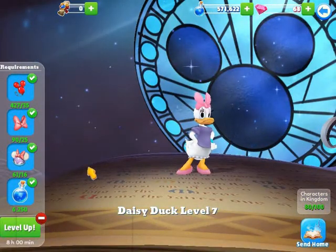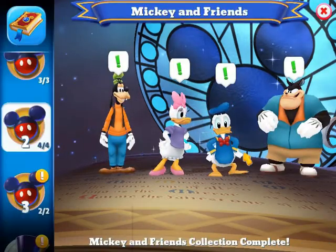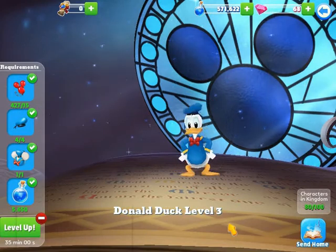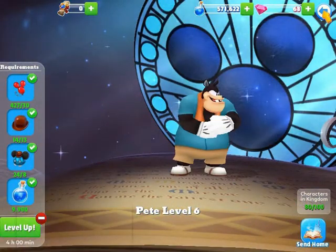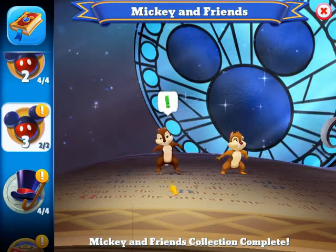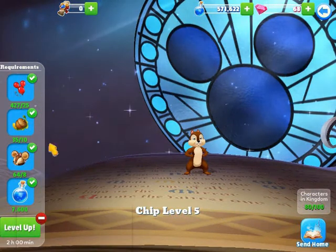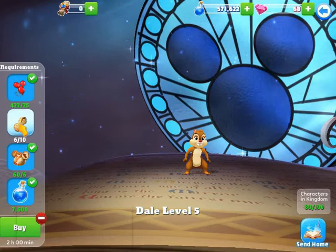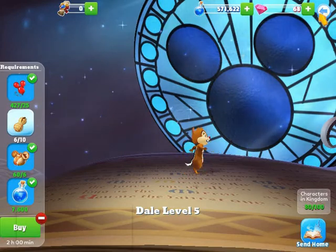Daisy is at level seven and I have her tokens to level her up a couple times, possibly even maximize her. Donald is the lowest of my Mickey and Friends characters at level three. Pete is at level six and I can level him up a couple times. Chip is at level five and can be leveled up a couple times. Dale is also level five — I'm working on his peanut token, which isn't currently collecting from any attractions, so it's taking a little longer.